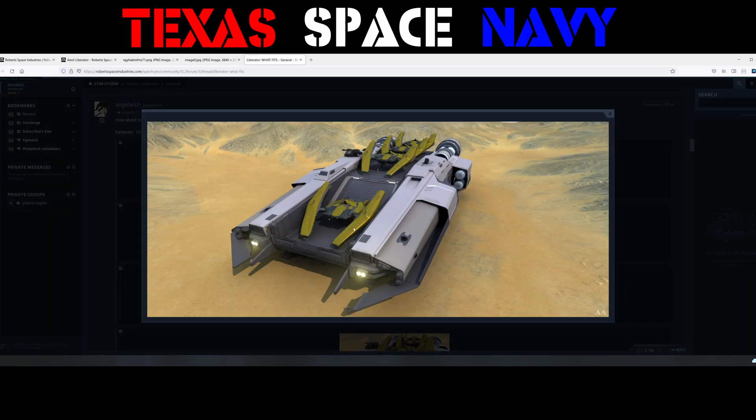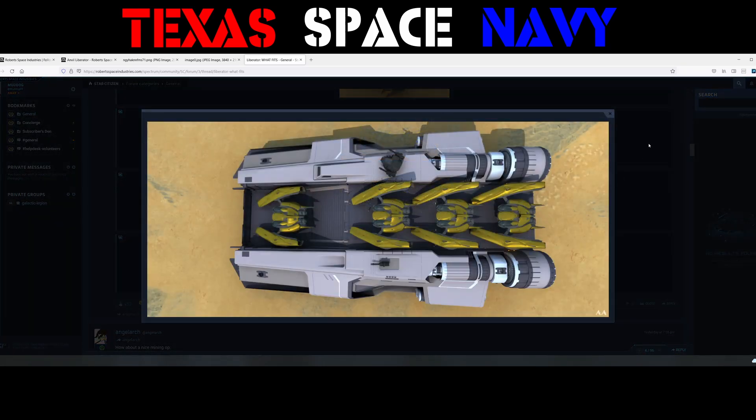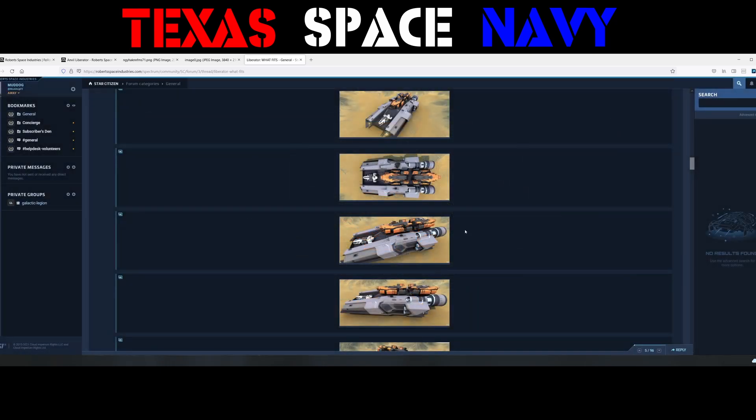It's cool that somebody went to the trouble to see if these would actually fit. Argo Moles with a Prospector down below — so you could have all sorts of mining available right from the ship: bring back your goods, drop them off in storage, go get some more. That might be a possibility.